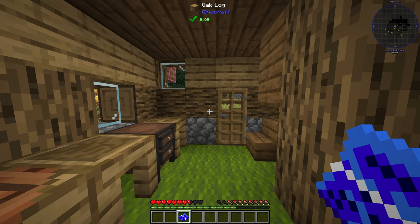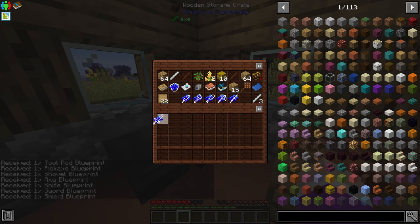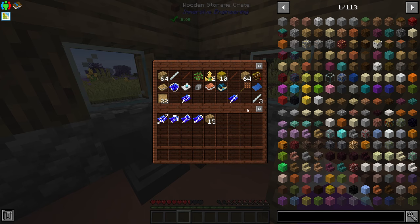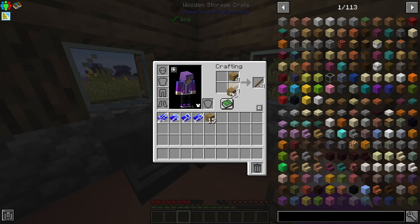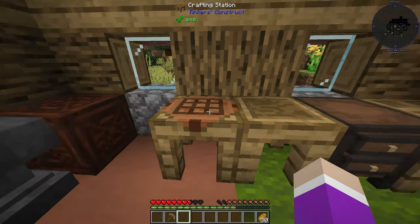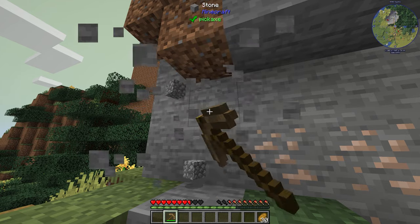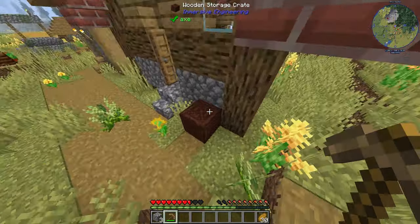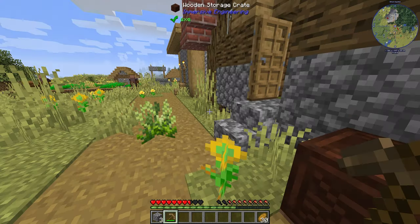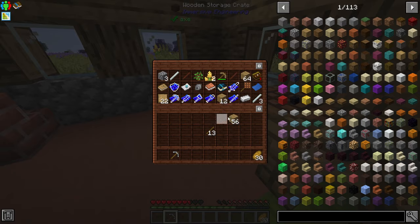Silent Gear gives us a sword, axe, all basic tools, and a shield. Let me grab the sword, pickaxe, axe, and shovel, and make some sticks. I'll turn the hay bale wheat into bread for food. We've got four iron from a crate outside, so we can go straight to an iron pickaxe - iron across the top - and recraft it into a Silent Gear pickaxe, which is pretty good.